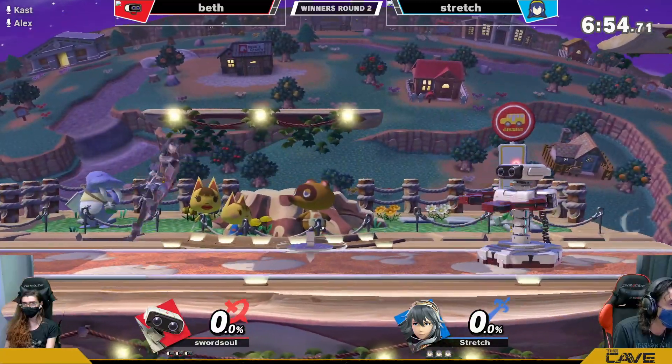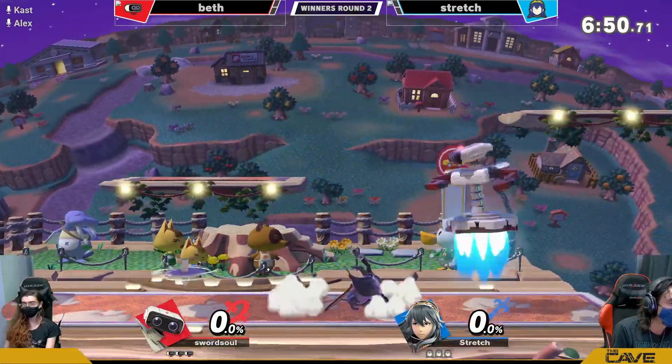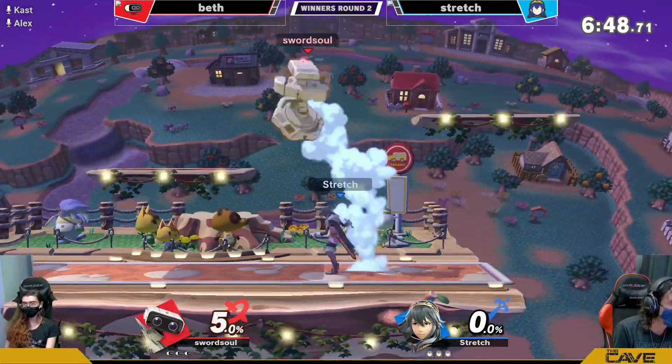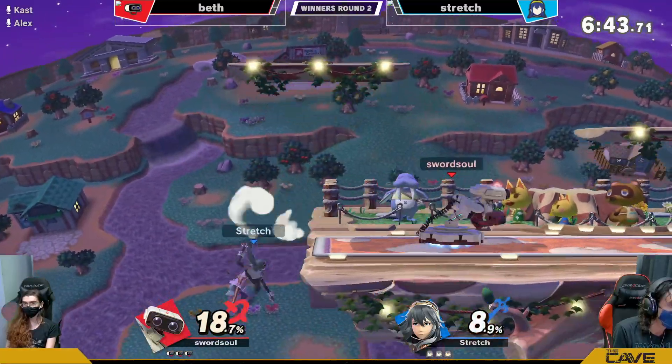The neutral is going to play out interestingly between these players. Beth is going to try and keep Lucina out with Gyro, Blazer, and just these fast hitboxes, but once Stretch gets in, I think the advantage state can be kind of brutal for Beth to deal with.